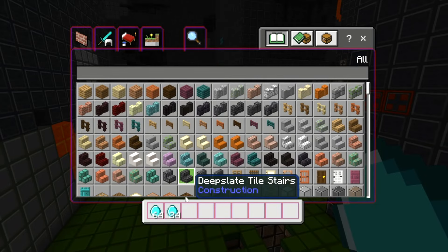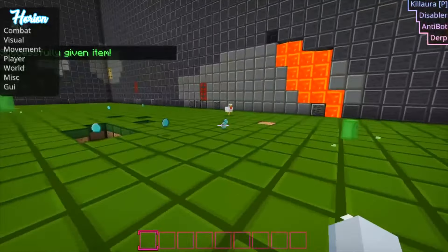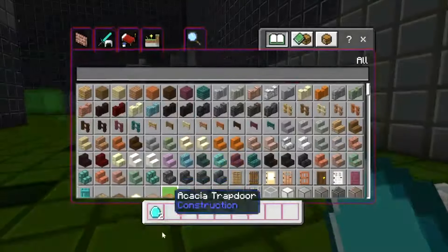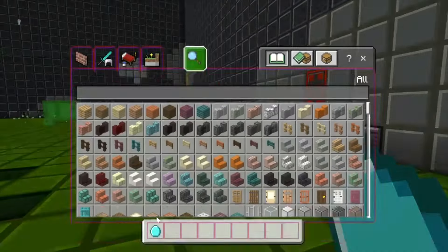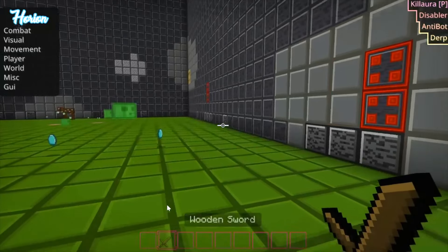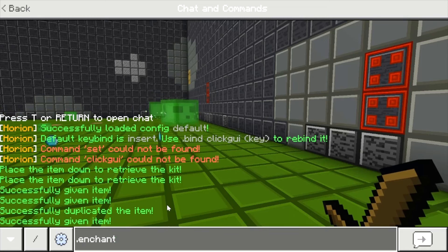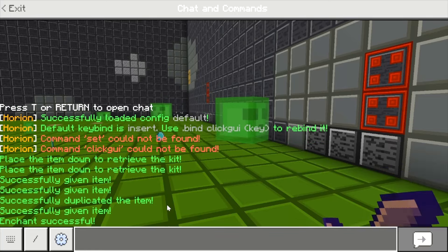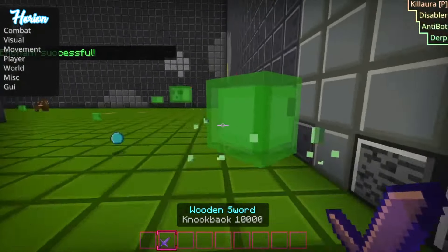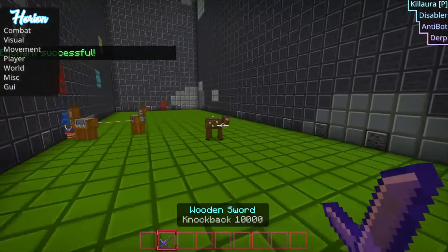It'll take it out after you click it, but it gives you broken items. For probably the thing you guys have all been waiting for — the thing that was in the thumbnail — the god OP item. Let's get myself just a normal wooden sword and do the dot enchant function. You do dot enchant and then name the enchantment — for me it's gonna be knockback, and then state a number. Now I have knockback 10,000. It automatically kills it, and I feel like this would work better on a cow.